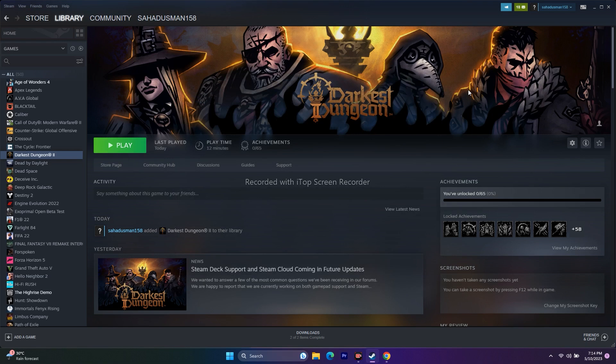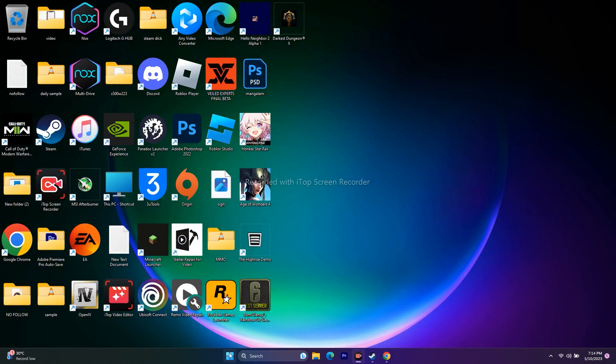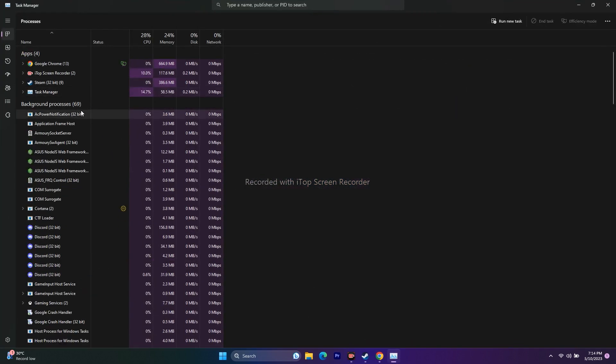Close all overlay applications running in the background. Open Task Manager and look for apps that may be causing crashes. Discord is one overlay application, but the bigger concern is overclocking tools like Rivatuner or MSI Afterburner — these are a main cause of game crashes. End the tasks for any such applications and then try to play the game.